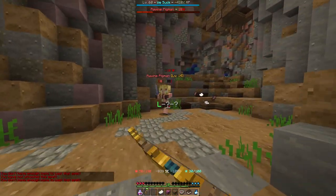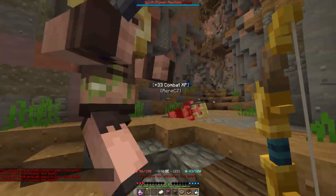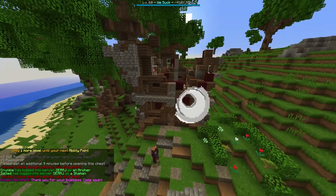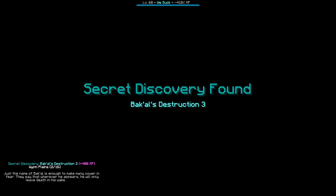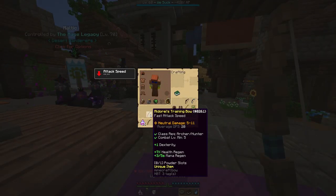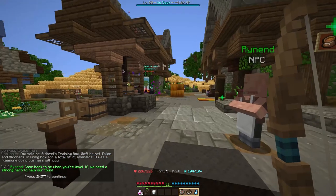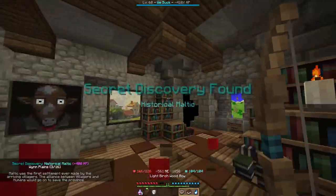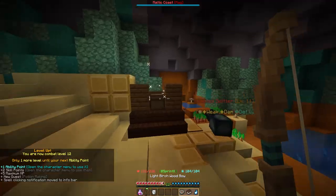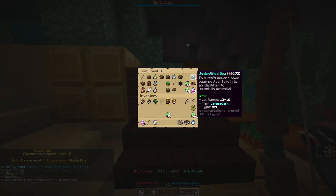I'll probably just die. And secret discoveries — this normal bow is actually better than my rare bow, actually unique bow, so I will use it. The DPS comparison is a lot of help. And weeee — another ability point.